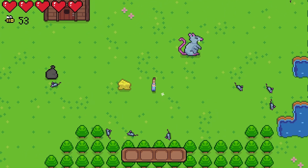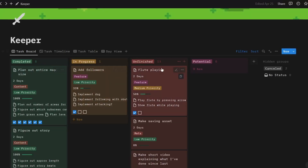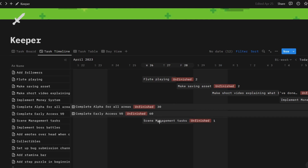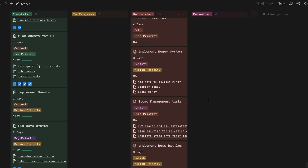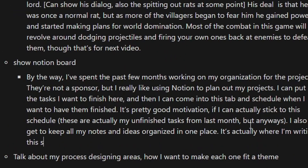By the way, I've spent the past few months working on my organization for the project. They're not a sponsor, but I really like using Notion to plan out my projects. I can put all the tasks I want to finish here, and then I can come into this tab and schedule when I want to have them finished. It's pretty good motivation if I can actually stick to the schedule. These tasks are actually unfinished from last month. I also get to keep all my notes and ideas organized into one place, and it's actually where I'm writing this script right now.